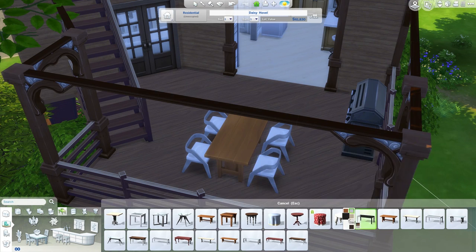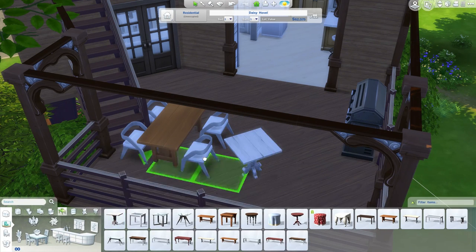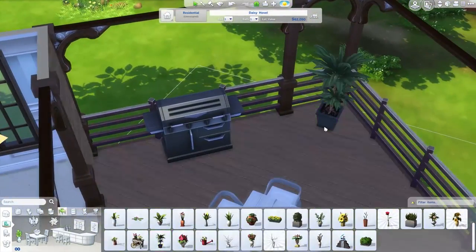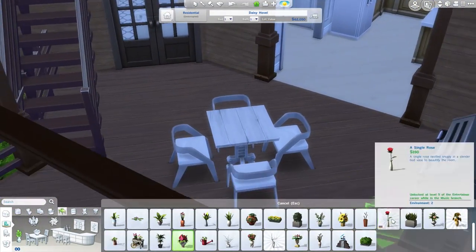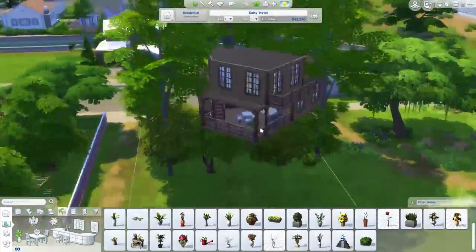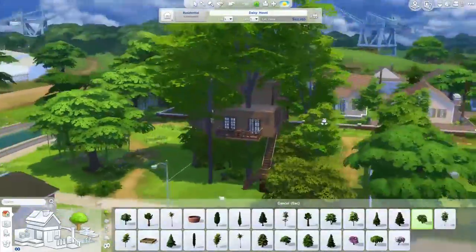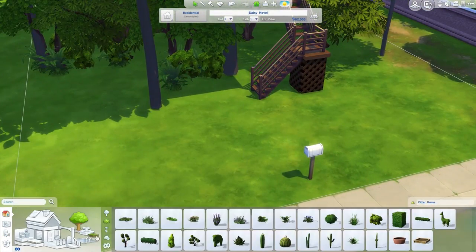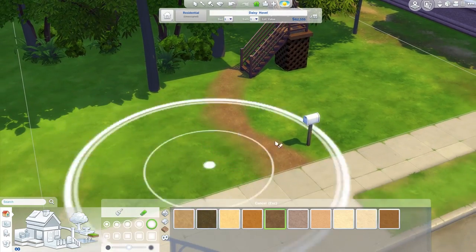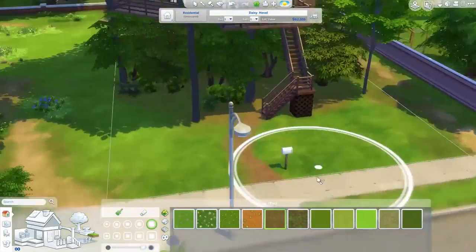I was trying to find chairs that match that table, but I think it's actually a woodwork table that sims can make — I used the show hidden objects cheat — so I couldn't recolor it. I just did a nice simple white table instead out the back to add a little bit of detailing. Then I added a few more trees underneath to make it look like a cluster of trees, a little foresty area. Nice little dirt pathway — doing some basic terrain painting here and there to give it the foresty vibe.